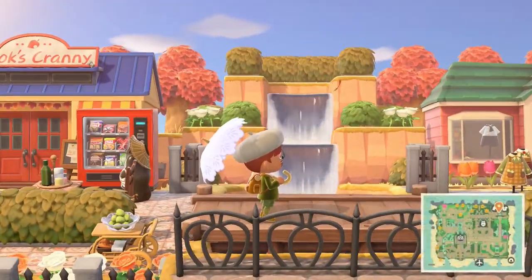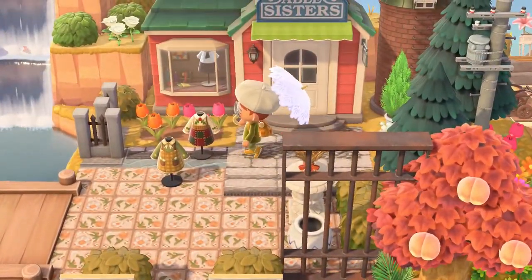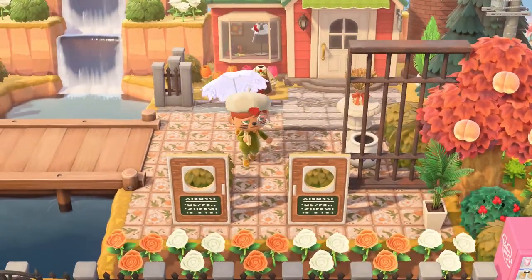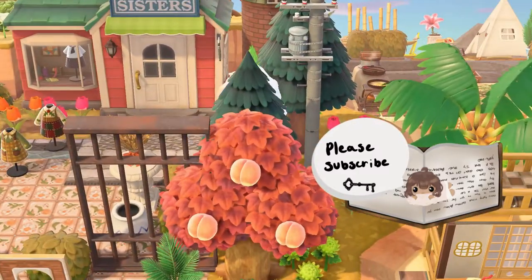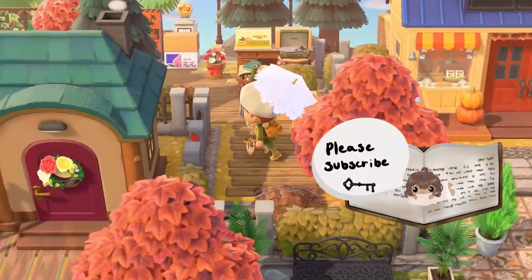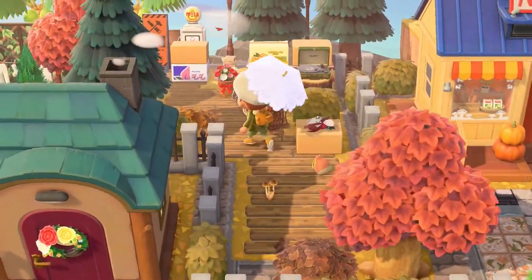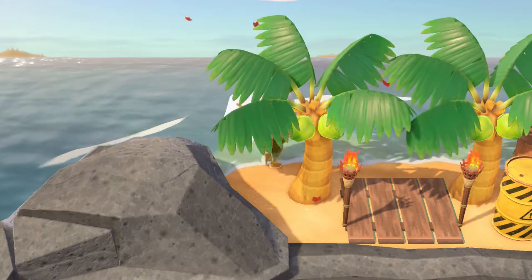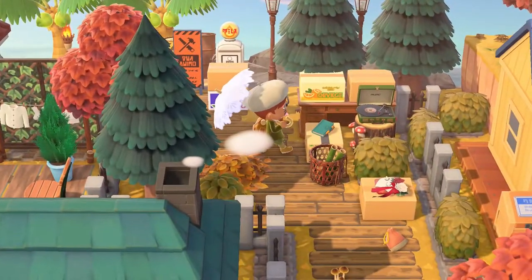Then we go across this bridge to Able Sisters - we got these doors over here and these fall outfits and a Christmas outfit on display. The nice tiles again - and that is Able Sisters. That was the campsite over there. We'll go back. Oh, what's over here? We got a mushroom and here is like a bunch of junk. And here is the secret beach - a secret red beach, and very rustic. Yeah, I think this is just a lot of junk piled up.